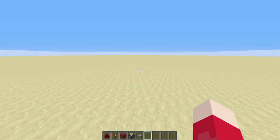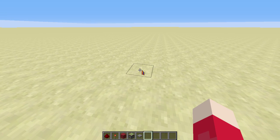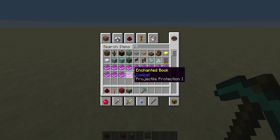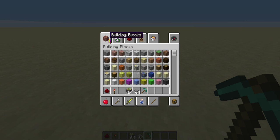So what do you first gotta do? Let me just go into survival and get the pickaxe. So you need a stone pressure plate — not sure if it's specific — a sticky piston, a block of your choice. For this one I'm gonna be doing... how about we do gold? How about we do bedrock? We need a stack of bedrock.